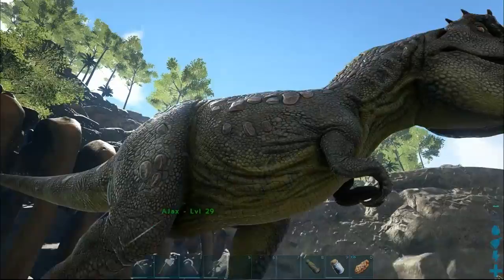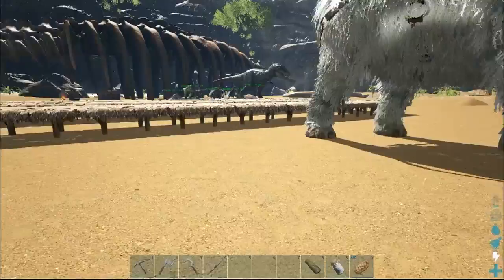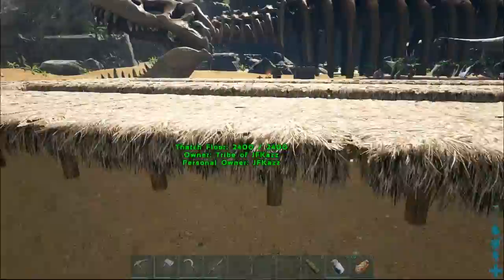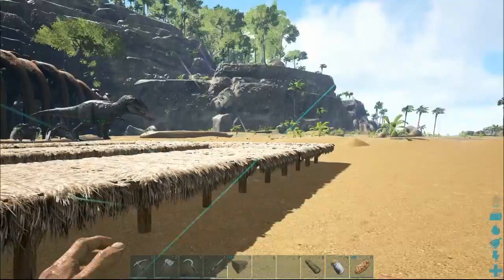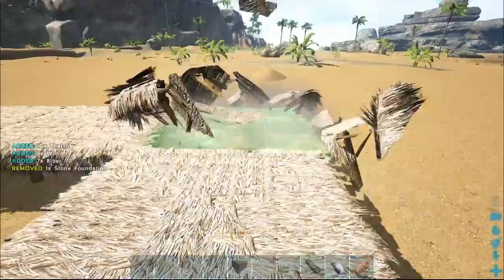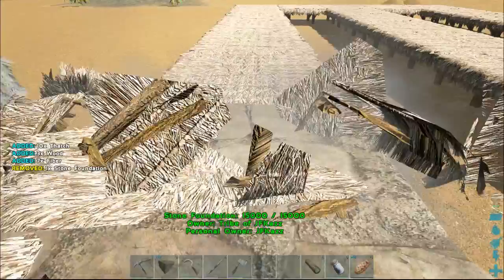As always when building, it is wise to lay out your foundations where you want to build with thatch first, as it's the cheapest and easiest resource to build with. I've already gone ahead and laid out my foundations. Now all I have to do is go through and replace all of these foundations with stone.